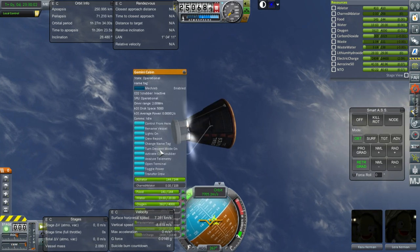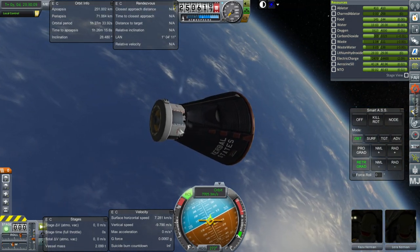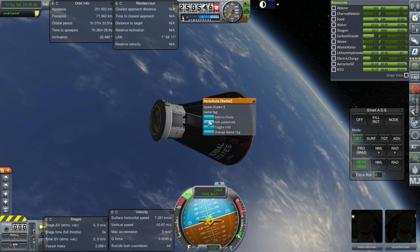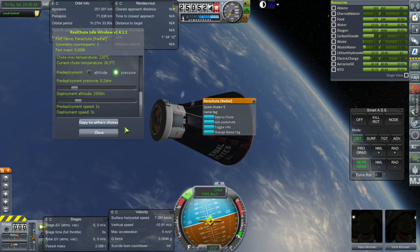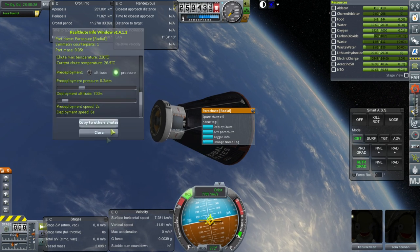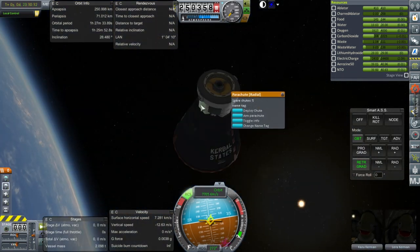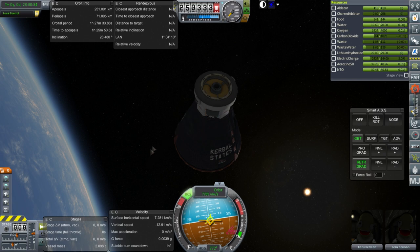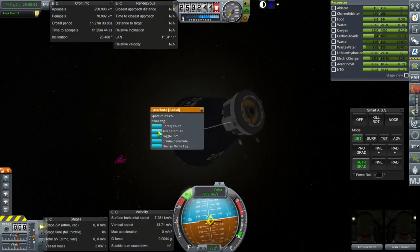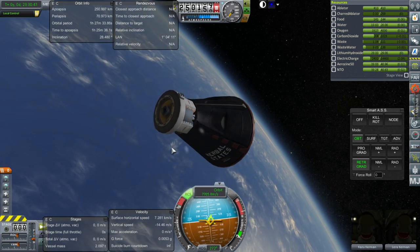I guess I can arm parachutes, but let's make sure everything is correct. That seems right. I'd rather have 0.25 rather than 0.2. Copy to the other chutes — that's only to the other ones in symmetry. Arm. There's no reason why I wouldn't be able to do this myself at the right time, and we're not going to lose communication or anything. They all look armed.